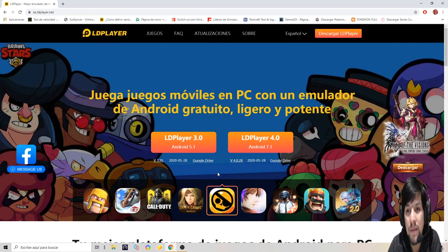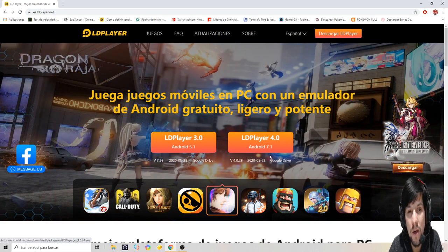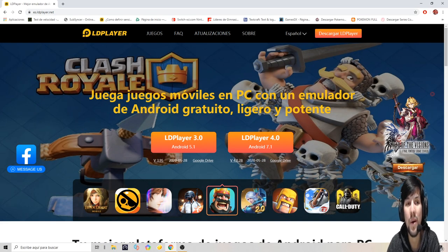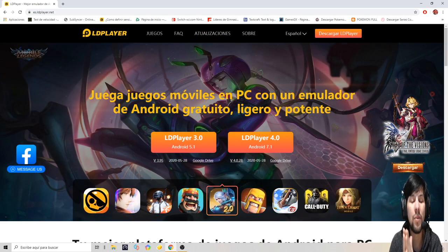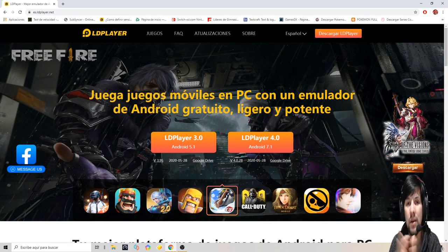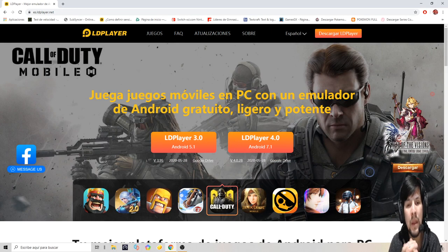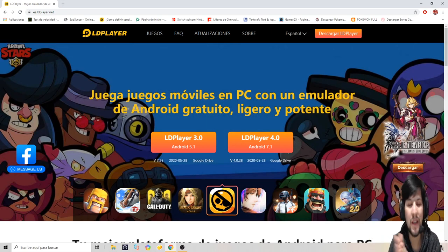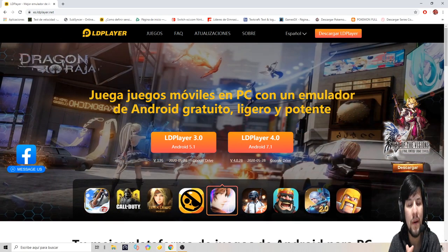Acá tenés dos versiones: el LD Player 3.0 y el LD Player 4.0. La diferencia es que uno trae Android 5.1 y otro trae 5.7. Eso va a depender de tu PC. Los requisitos mínimos requieren Windows 7 en adelante, sí o sí tiene que ser de 64 bits — porque 32 va a ser imposible — 4 GB de RAM mínimo. Si tenés tarjeta gráfica, mejor; va a hacer que el rendimiento sea mucho mejor.